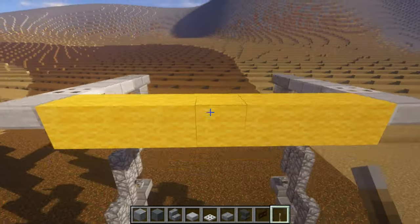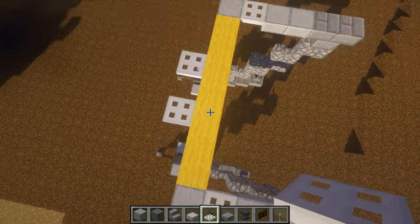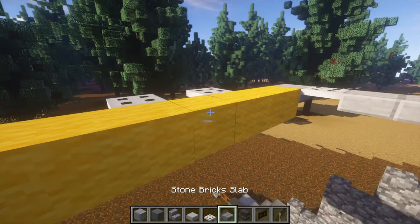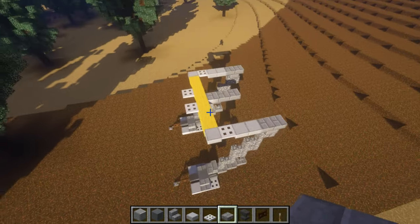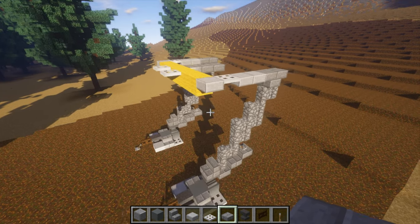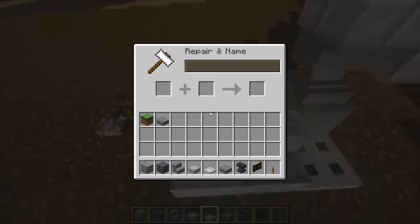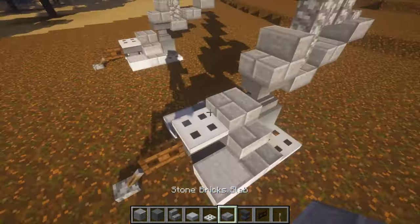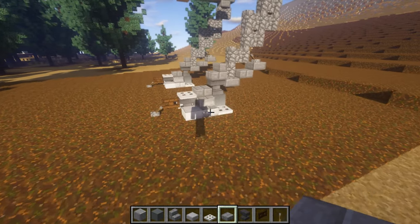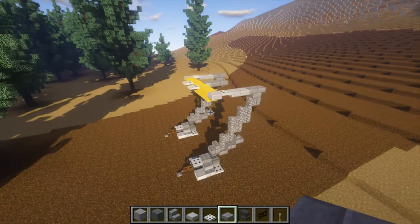Grab your iron trapdoors, do one there and one there along the center line — it should be a three-wide thing. Behind this temporary line do three top-half stone brick slabs. Actually, the iron trapdoor also goes there and there, and then a stone brick slab behind it, so you should get that. Once you've done that, that is it for that section, so on to the next one.